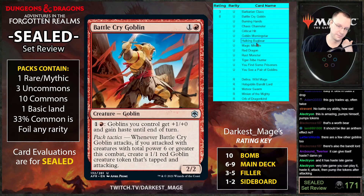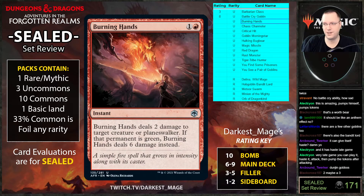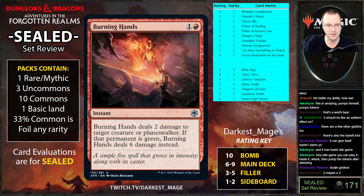Burning Hands: deals two damage to target creature or planeswalker — if that permanent is green, it deals six instead. This card sucks. They tried this before and this version is worse. There's Parch, which could hit face, so it was reasonable. These color-hate cards just completely missed the mark — the white one, Divine Smite, sucks too.